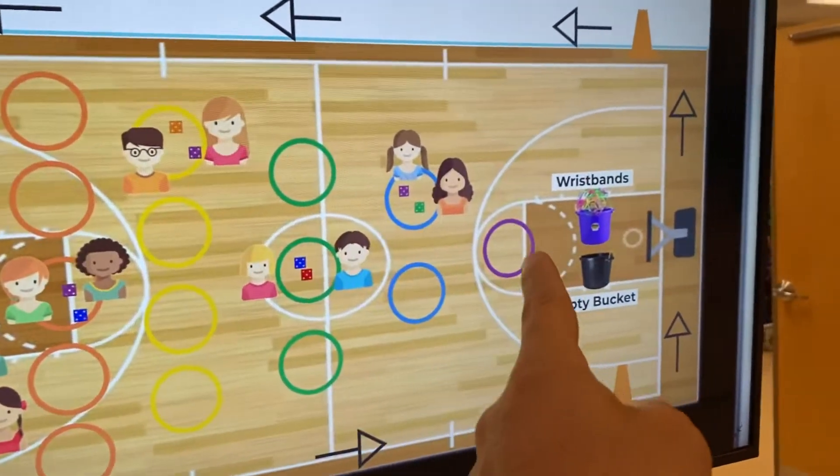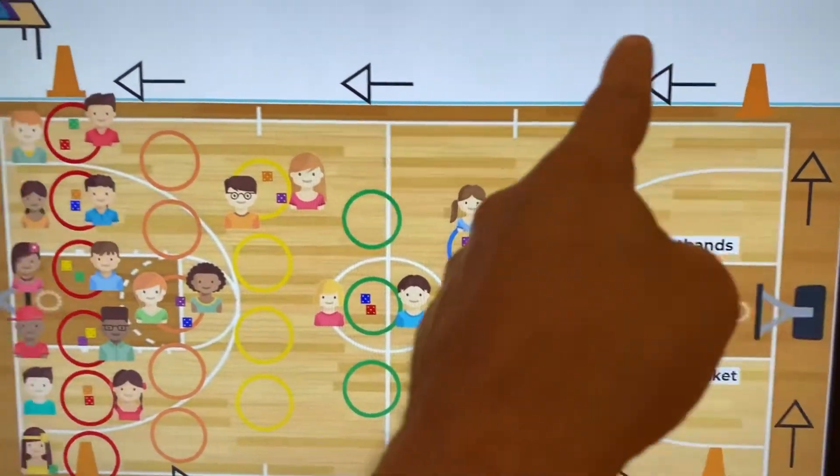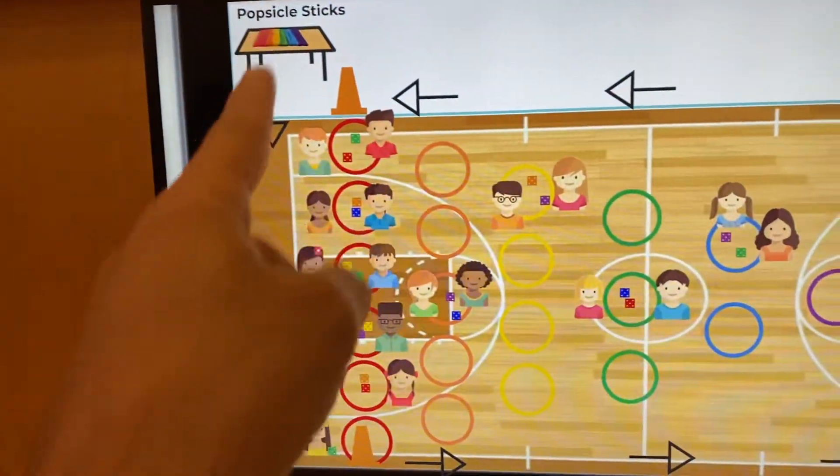Every time you win, move up. When you get to the end, drop all your sticks in there, trade them in for a wristband, go back to the table, grab a stick, and play again.